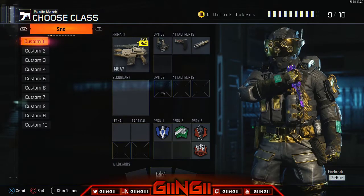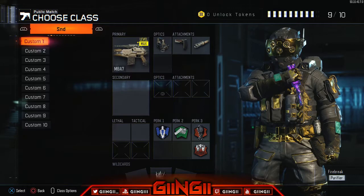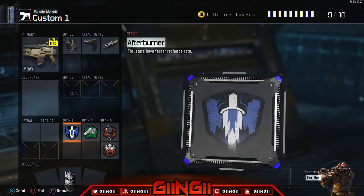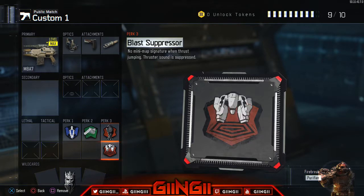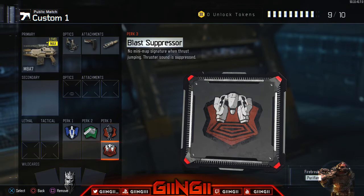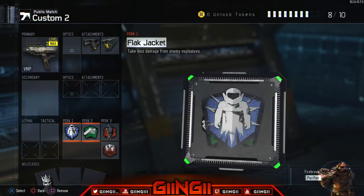For SND you can also run these in competitive GBs. The M8 with the same perks and attachments — you can switch out for Flak Jacket, and if the team's running stuns and you're not in a 1v1 situation a lot, you can take out Dead Silence and put on Tac Mask. But if you want to clutch a 1v1, keep Dead Silence on and then put on Tac Mask — just make sure you don't jump around. VMP is the same thing, you can use this or Afterburner.